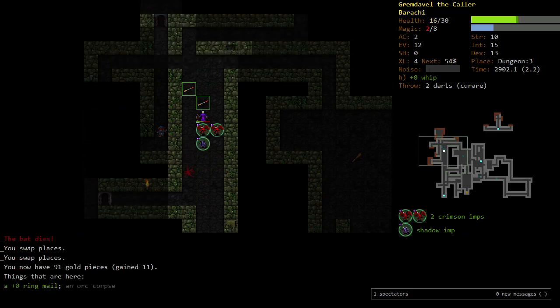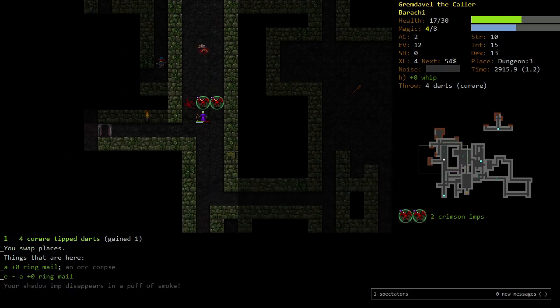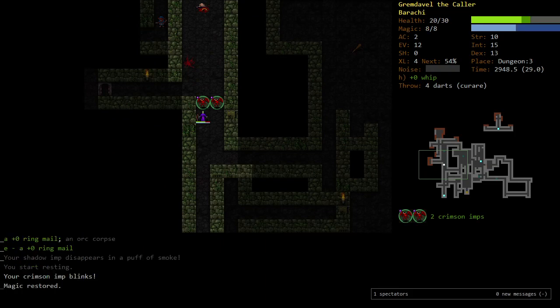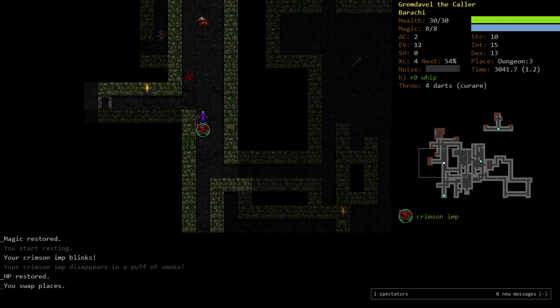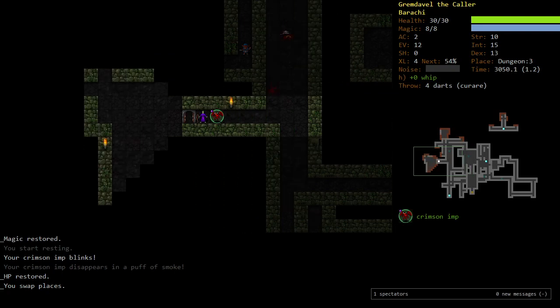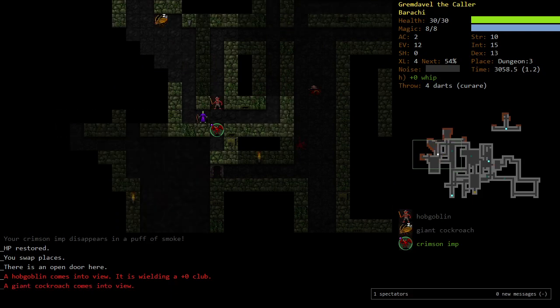I'm going to pick up. We could wear ringmail at a certain point — I'll pick it up, at least we know it's not cursed. That was a little dicey. Unfortunately we didn't get that wand, but we didn't die. As long as you don't die, you've won. You're succeeding.